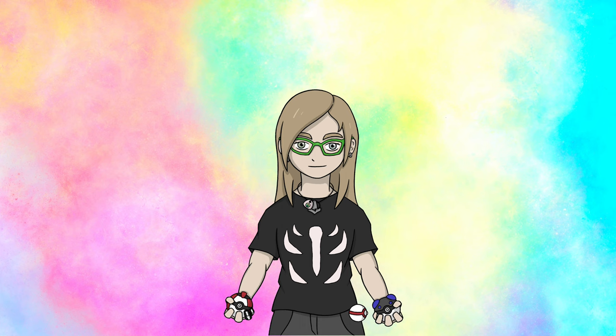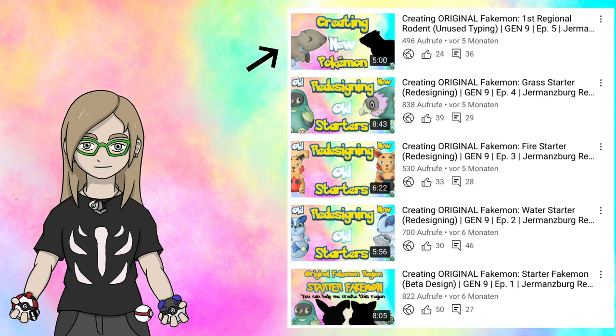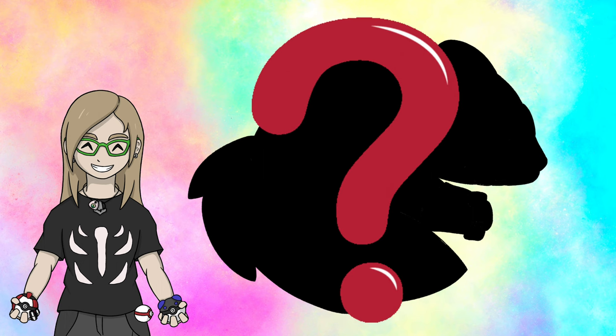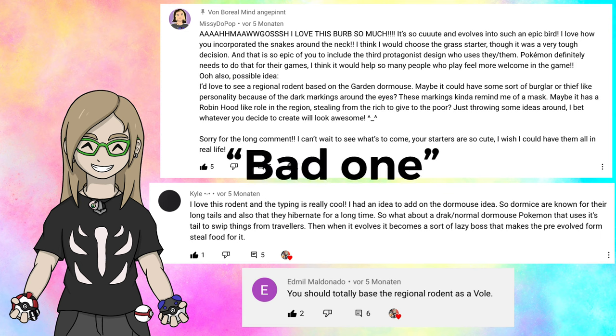Hello everybody and welcome back! Today I'm finally gonna design a fakemon based on your ideas again — it's been a hot minute since the last time, sorry for that. In one of my earliest episodes I designed the first regional rodent, please check it out if you haven't. Today we're gonna design the second regional rodent — or well, mammal of the region — which has a pretty unique evolving method and is based on three comments and concepts from the comment section. The first stage is based on the garden dormouse and it will have two split evolutions: one considered the good one and one considered the bad one. Let's get right into it.